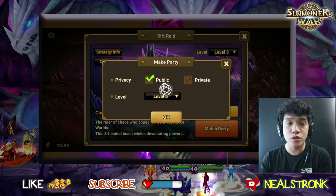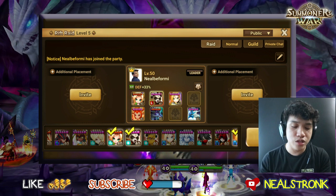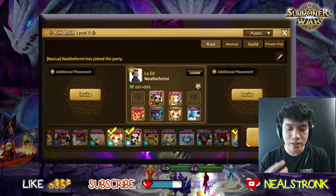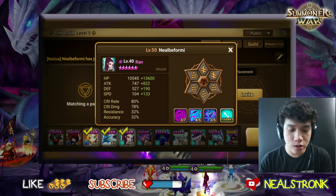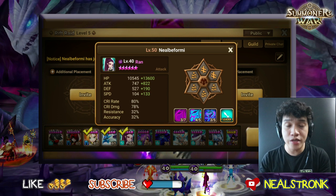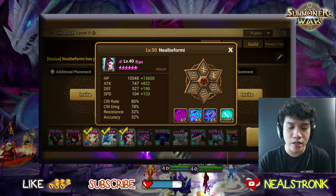I normally run Crow and Naomi as my best damage dealers, but since we're including Ran in this team composition we'll remove Naomi, since Ran does the same thing with attack bar decrease. Ran also has really high base HP and 104 speed, which is good for R5. I runed her with Swift because I want first turn priority and to deplete the boss's attack bar as early as possible.